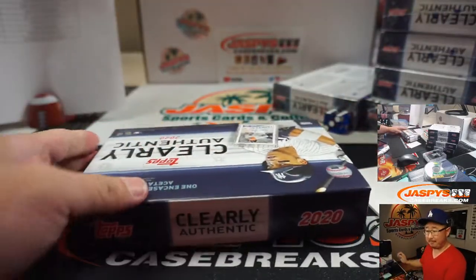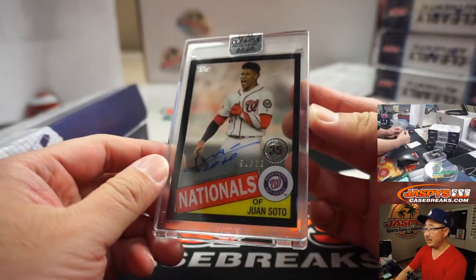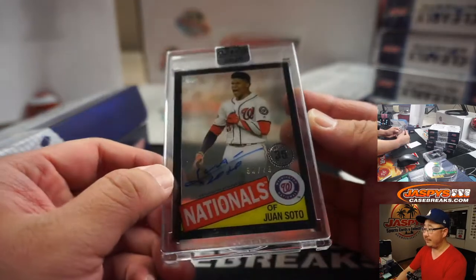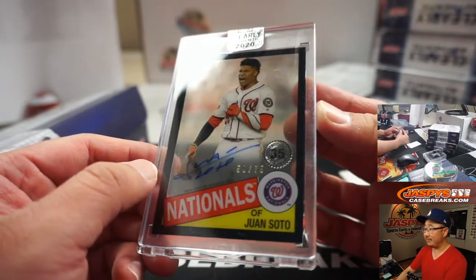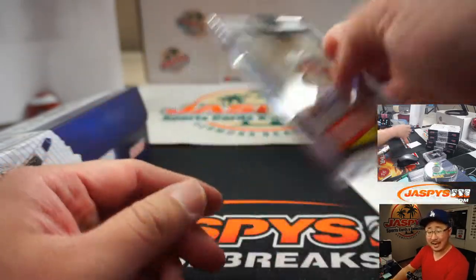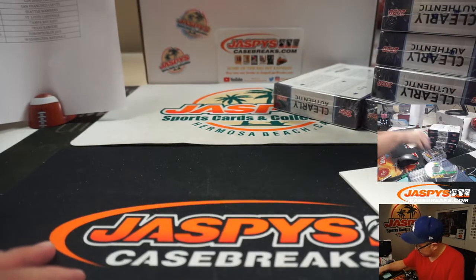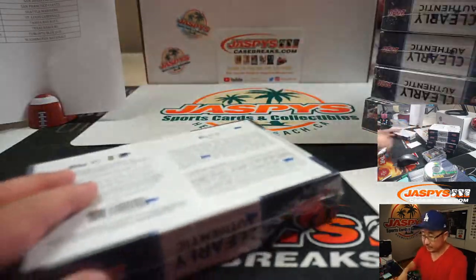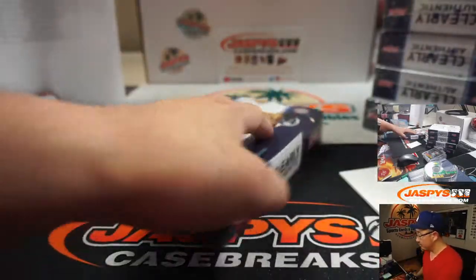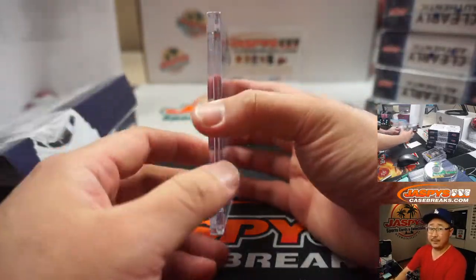Next up is Nationals. Nice — Juan Soto, 50 out of 75. That's pretty nice. Dennis Foley got randomized into the Nats.